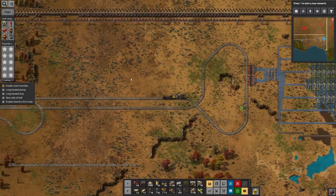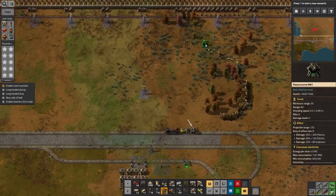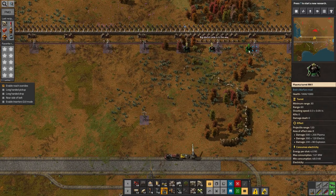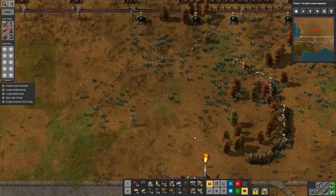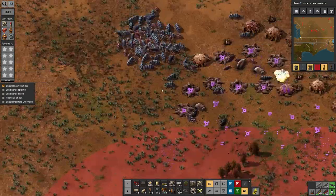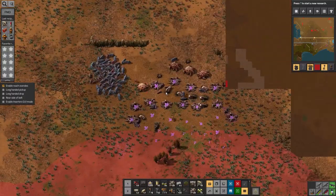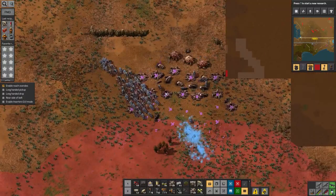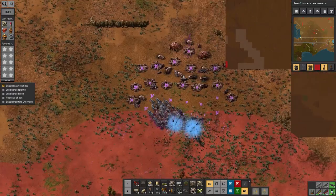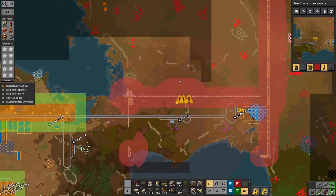I note there aren't any plasma cannon turrets up there. I might nip up and stick one or two in just because this is going to get busy. By one or two I think I mean four. There we go. They're not attacking — that's interesting. I thought that as soon as you attacked enemy biter nests, the biters from them just swarmed towards where the artillery shell came from.